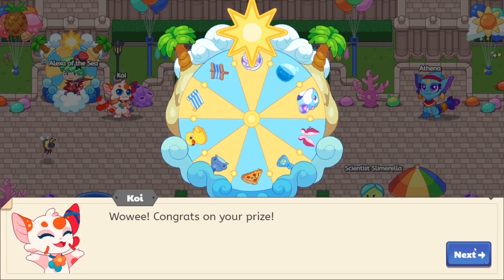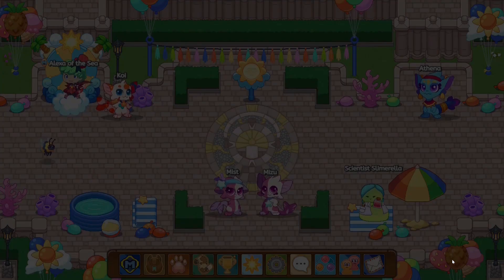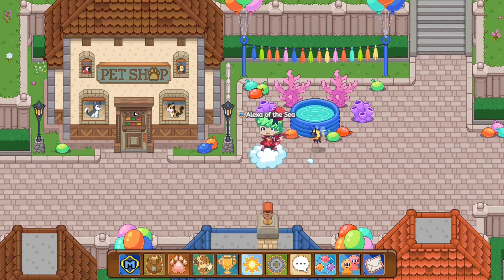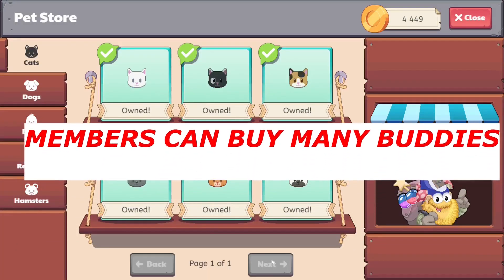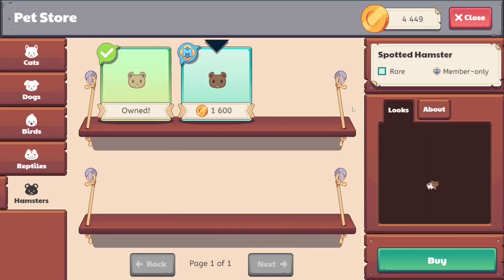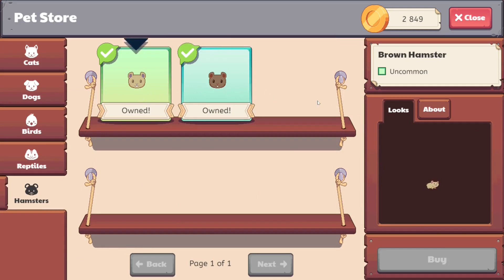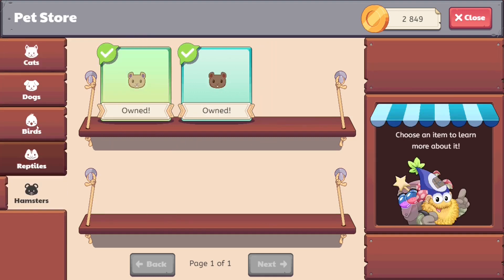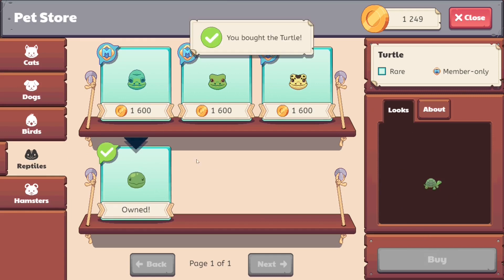Like over here I got myself 25 sand dollars — that's actually pretty lit. You can also buy additional buddies. For non-members, the only buddy you're able to buy is the brown hamster. Being a member allows you to buy a lot of the other buddies available in the shop.